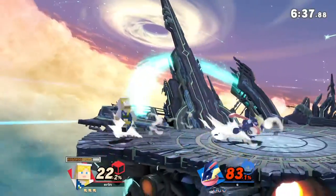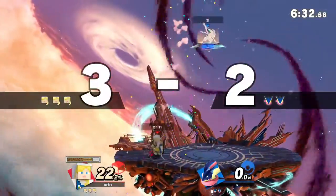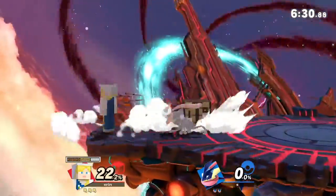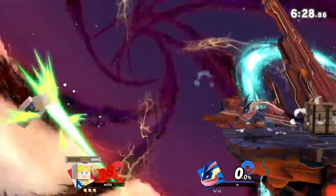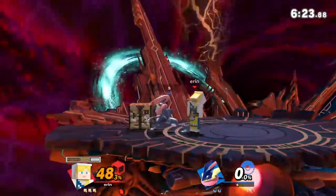And the Anvil. Good stuff from Swabby B surviving that first stock. But Zane is really quick on the punish. And if you're Swabby B right now, you need to get something started. You need to put some corner pressure on Zane, which is what he's trying to do right now.